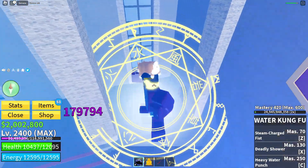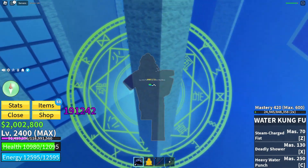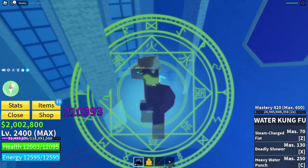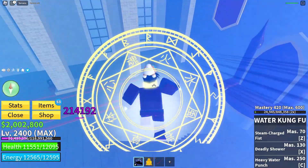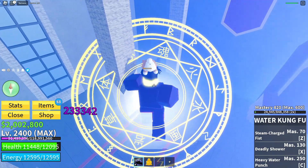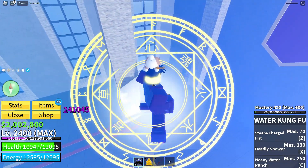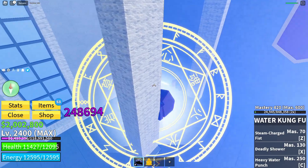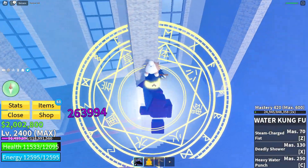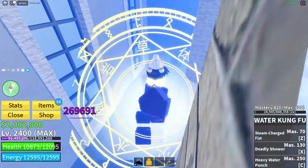He also gives you a thousand fragments. Using Buddha makes this really easy, so if you guys aren't using Buddha or Dough, I suggest you do this in a large group, otherwise it's going to be really hard. You also want to set your spawn here so in case you die you can come back quickly and make sure he doesn't despawn.